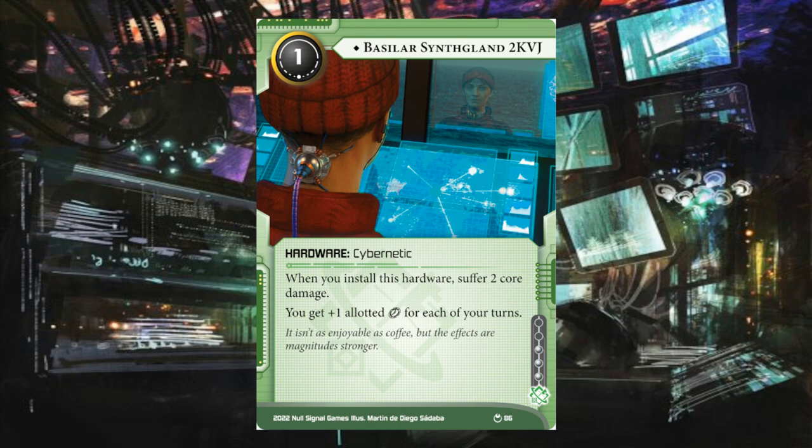Are you playing Adam? Yeah, maybe — it gets even worse. The plus one click per turn is obviously amazing — you can do whatever you want with it: draw a card, click for credit, play an event, make a run. Effectively if the corp is on their eighth turn, you have your tenth turn. After the arrival of Nyasha, we saw how good those constant free clicks are — they're really, really helping you. But yeah, the core damage, the core damage.